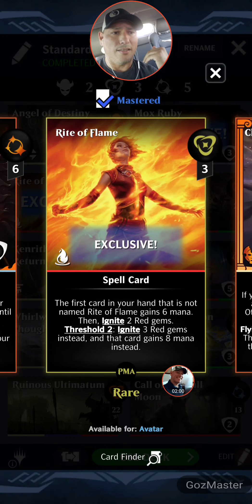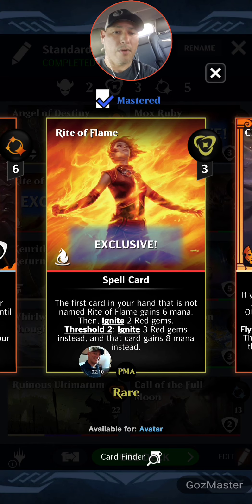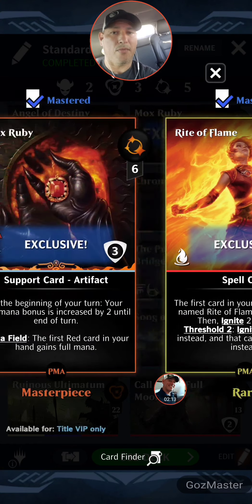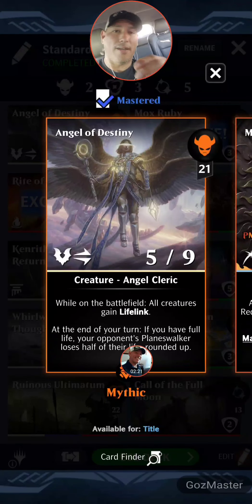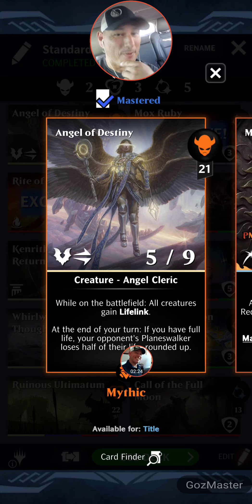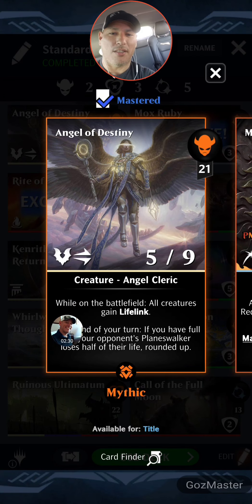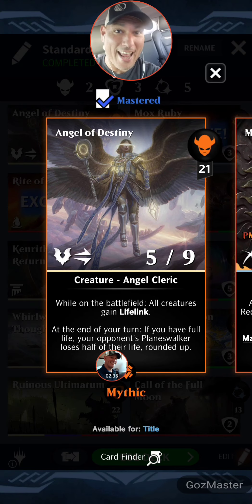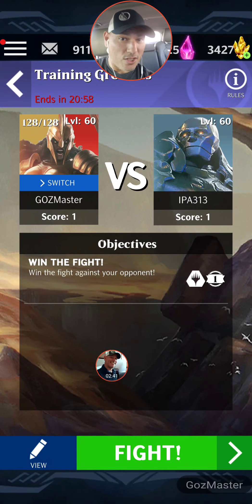Ride of Flame is just a starter for Song — three mana, the first card in your hand that is not named Ride of Flame gains six mana, then ignite two red gems. At threshold, ignite three red gems instead and gain eight mana — very powerful card. We're running Mox Ruby too. And then Angel of Destiny Denis: 21 mana, double strike, five-nine Angel Cleric — while on the battlefield all your creatures gain lifelink. At the end of turn, if you have full life, your opponent goes to half of their life. Amazing, powerful, ridiculously synergized with this deck.